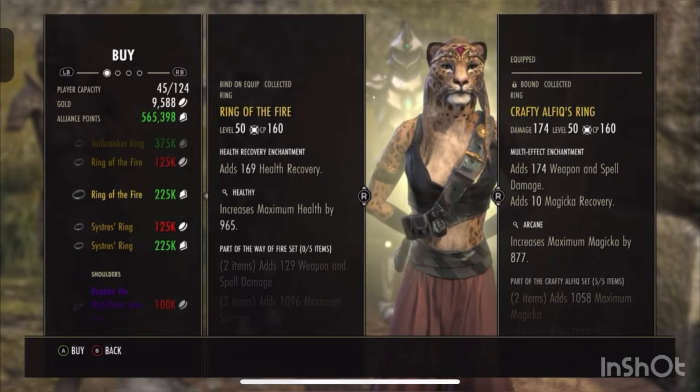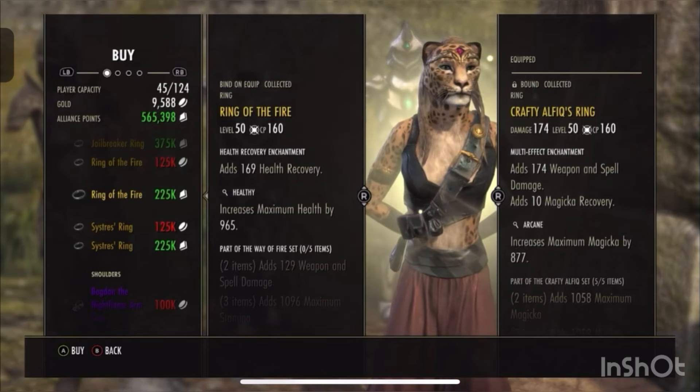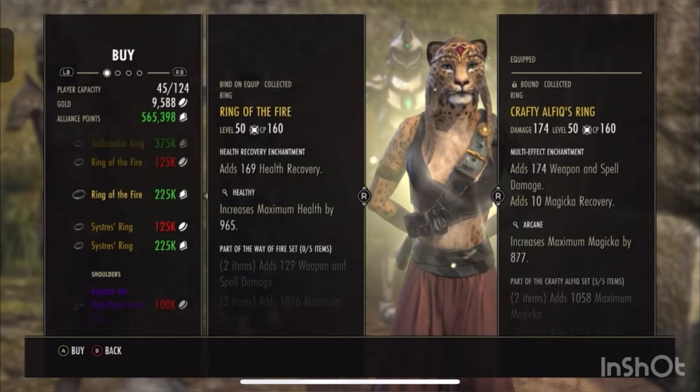If you've got spare alliance points, definitely pick this up to resell. I've already got the jewelry, but if you have spare alliance points you can easily resell this for like 100k per ring. It's definitely going to sell because everyone loves this set — very, very strong, a brilliant set all around.